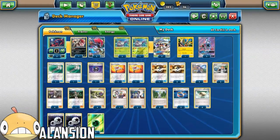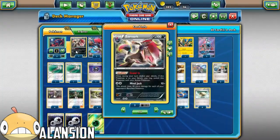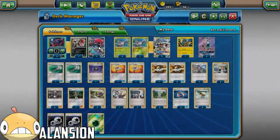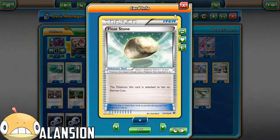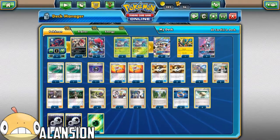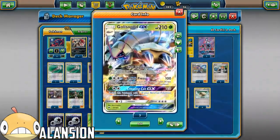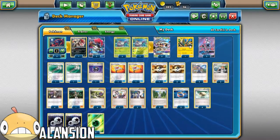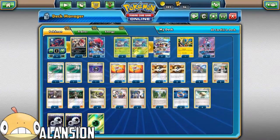3 Choice Band - doing 150, it's pretty good. Doing about 190, it's pretty good. 4 Float Stone - you need it for this whole thing. If you're floating around with your Zoroark GX, put it on a Glissapod - you need it in this deck for constantly switching out.